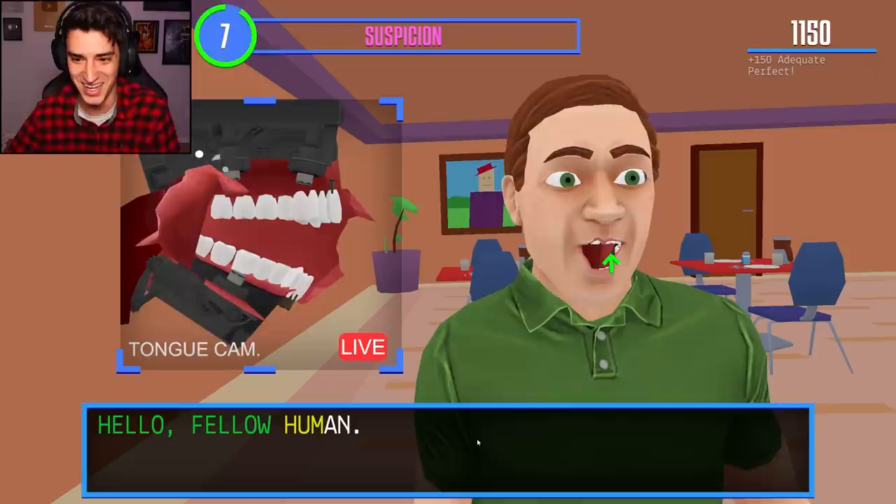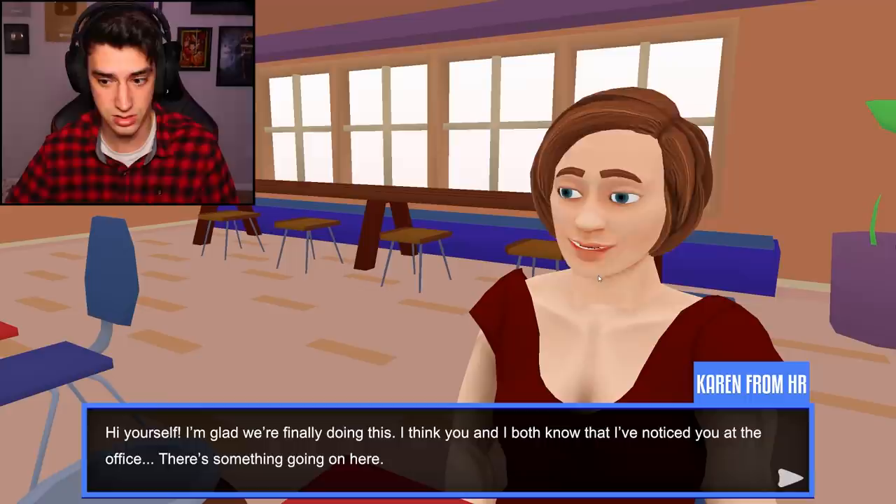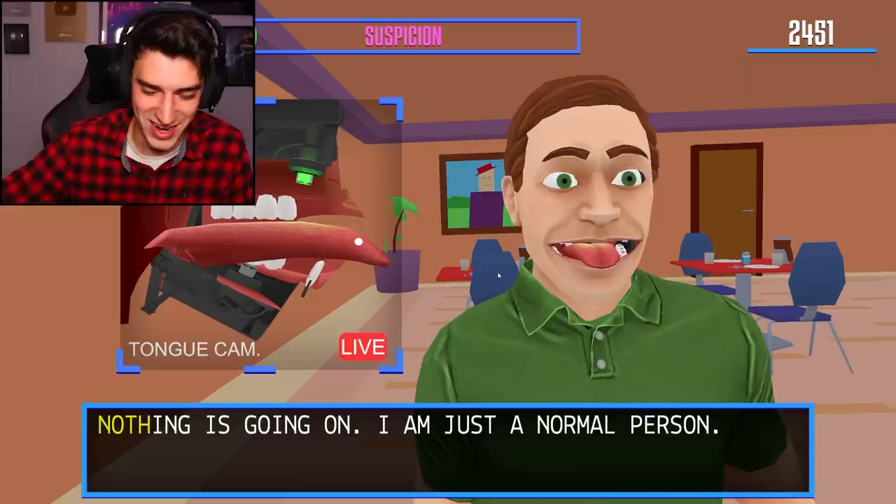Hello. What am I supposed to do with my tongue? I said it, right? I said it. Dude, she's not saying English words. Imagine going on a date and that's what comes out of your mouth. I think you and I both know that I've noticed you at the office - there's something going on here. I agree, Karen. Oh man, I look great. I'm so prepared for this date.